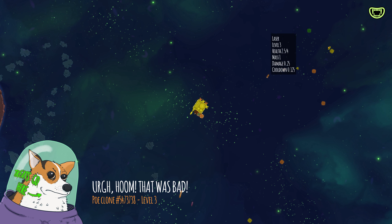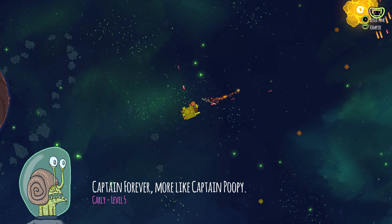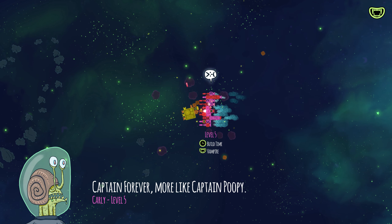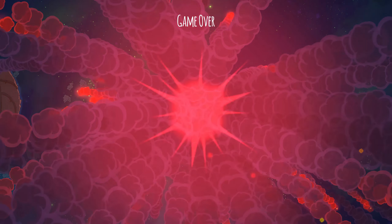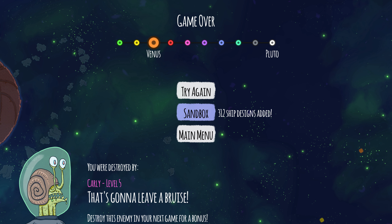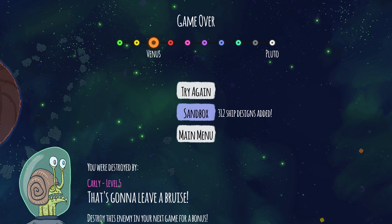Grab all these weapons. Terrible luck — as soon as I was trying to assemble my ship to the previous state, I just got stomped while building. But there you have it, folks. 312 ship designs added in the sandbox — that's pretty good! But there you have it — this is Captain Forever Remix.